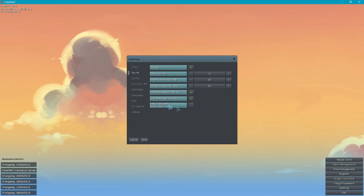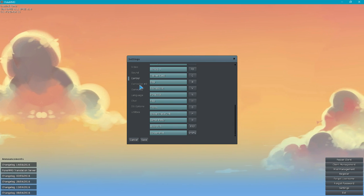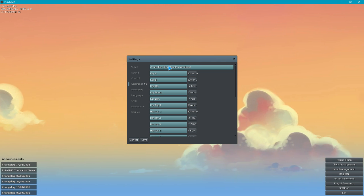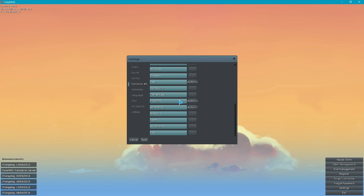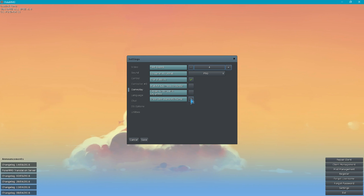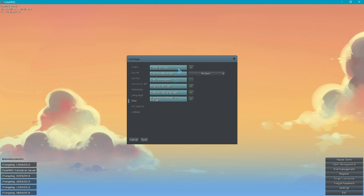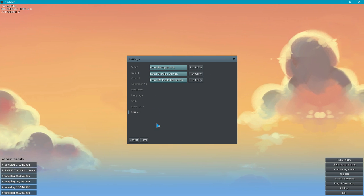Next up you've got the sound, it goes all the way up to 100. Controls — everything's really easy to use. There is nearly full controller support. There are a couple things you can't do quite right with a controller, but most of the game can be played perfectly fine with just a controller. I have everything mapped out to what I want it to be. Gameplay — increase the text speed, chat bubble, all that stuff. Tons of languages are supported. I'm not sure what any of the Utilities settings are, so you probably don't really need to worry about it.